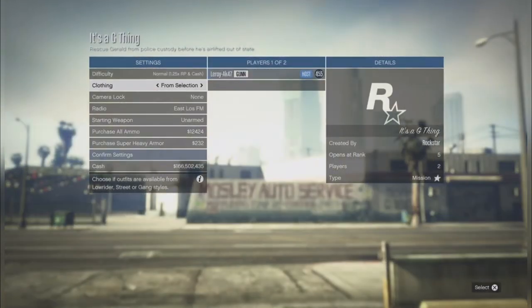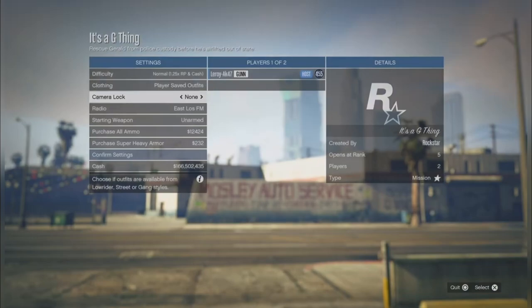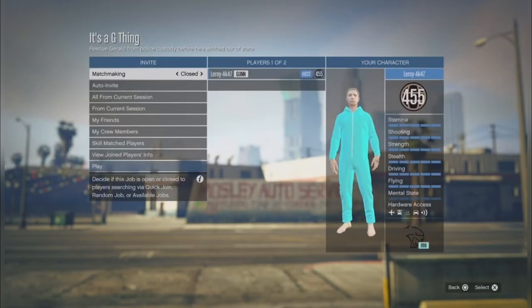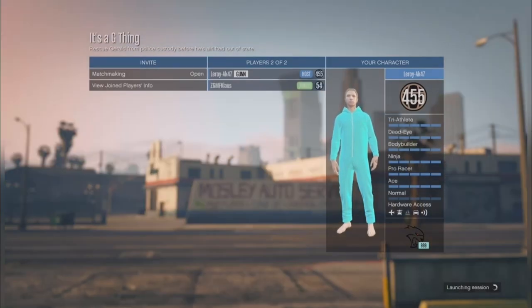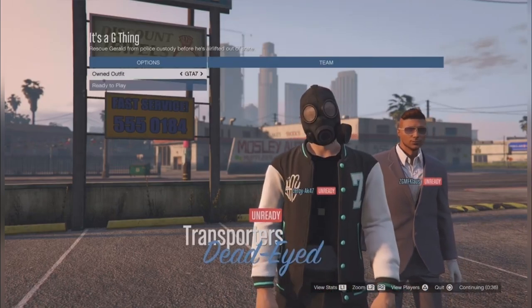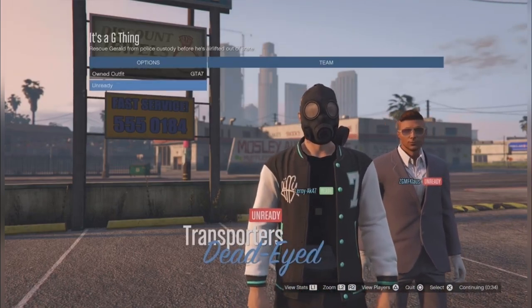Once you're here, make sure you change your clothing to player save outfits, confirm, and invite one friend. Once your friend joins, start the mission. Once you're here, press one time to your right and start the mission.